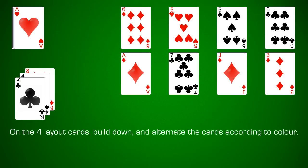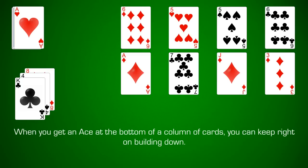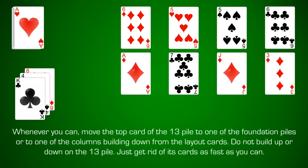On the four layout cards, build down and alternate the cards according to color. When you get an ace at the bottom of a column of cards, you can keep right on building down. Whenever you can, move the top card of the 13 pile to one of the foundation piles or the columns building from the layout cards. Do not build up or down on the 13 pile — just get rid of the cards as fast as you can.